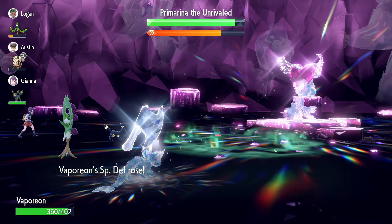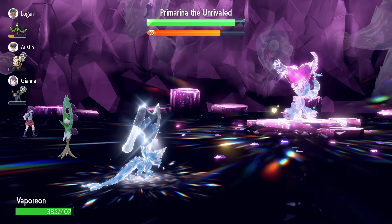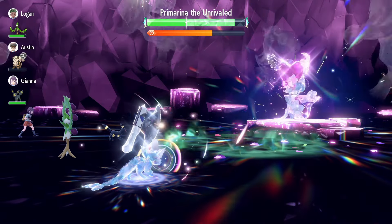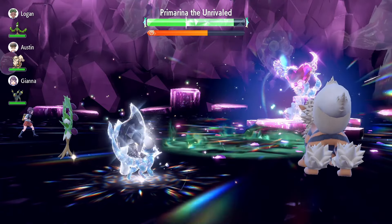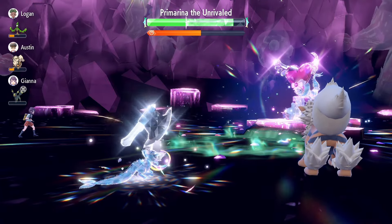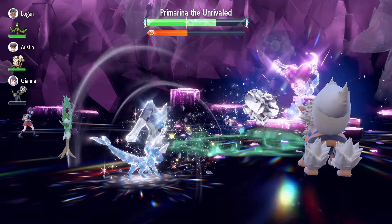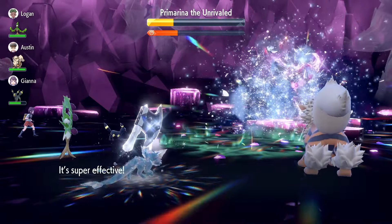Trust me, you'll be perfectly fine if that does happen — just continue to follow the strat guide no matter what. Once you survive that turn of our ability being nullified and avoid or handle the Encore, from here all you're going to do is use Calm Mind six times. This is so our Vaporeon can get a plus six Special Attack and plus six Special Defense. After you get that sixth Calm Mind off, you are just going to spam Tera Blast until you KO the seven star Mightiest Mark Primarina.